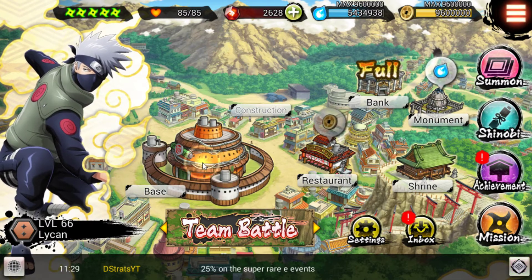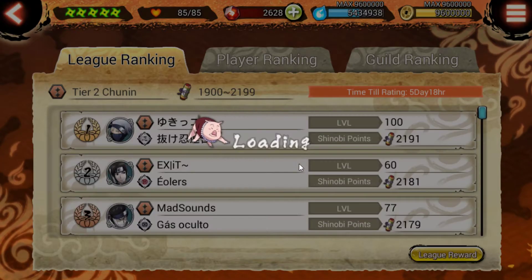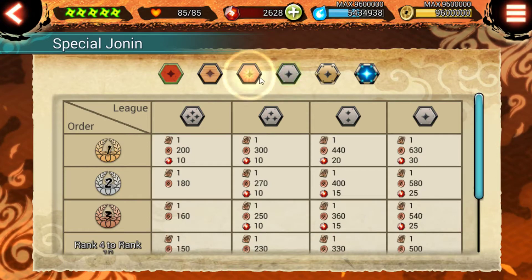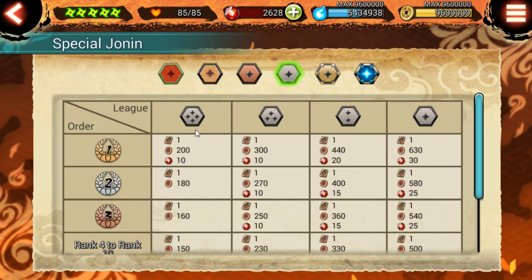The game has rankings for the attack base evaluated every month or so — you're judged on how well you did and receive prize rewards. These include summoning tickets, guild medals, fortress medals used to unlock hero fragments, and Shinobites which is the in-game currency.